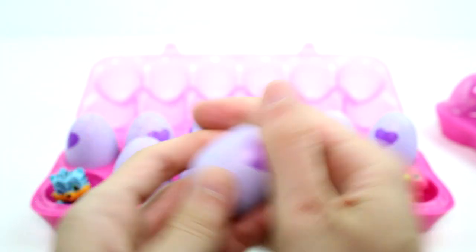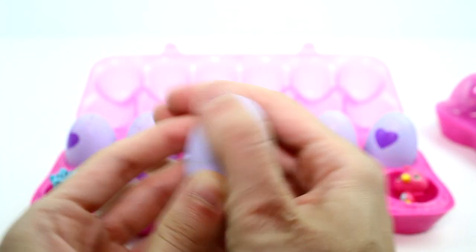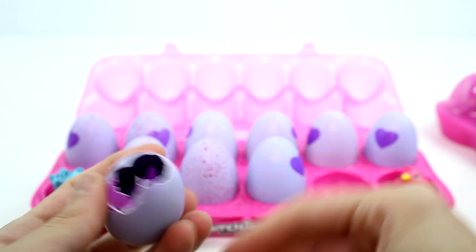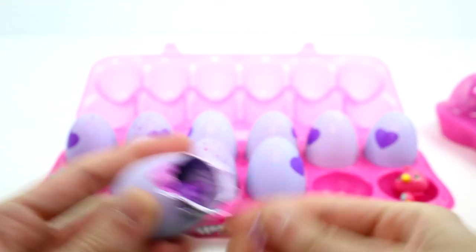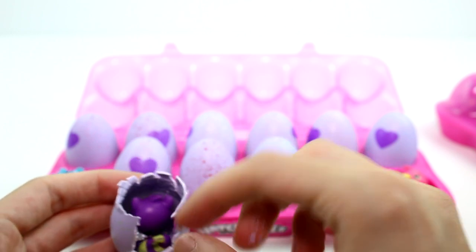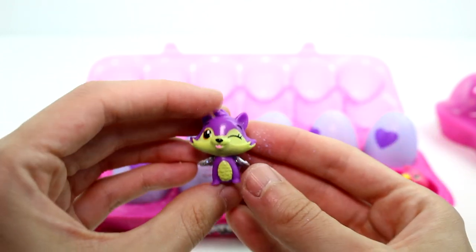So let's go ahead and open some of these up. We're going to warm up the heart, make it pink — ready to hatch. And this one is green, so this is probably from the forest, I would assume. Yes, this is the little raccoon. Let me get him out. There we go. He's super cute.